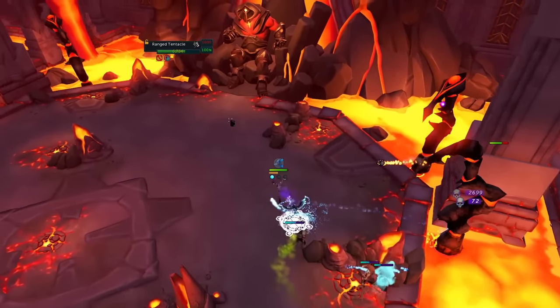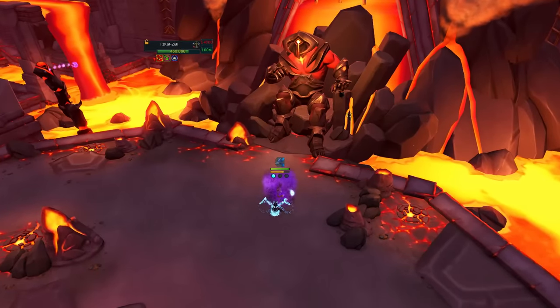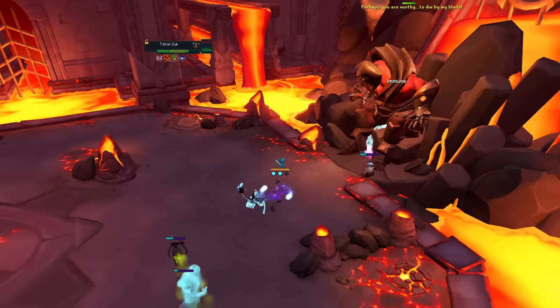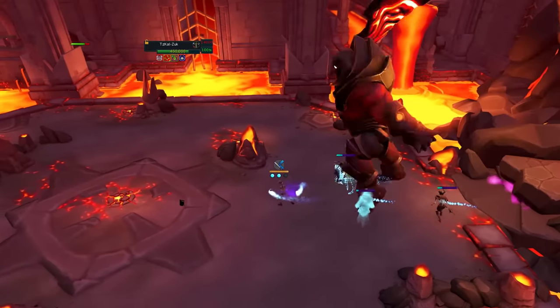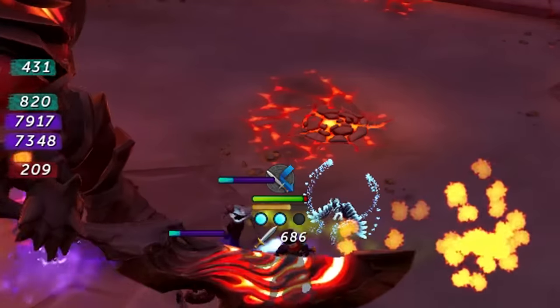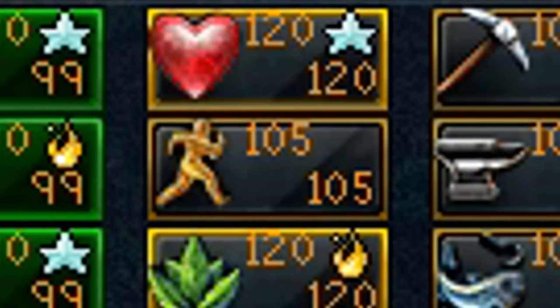The Zuk fight follows the same principles — build Living Death, spam Finger of Death and the weapon special attack, and incorporate Death Skulls if you have the Zuk Cape. This isn't a full guide, but remember: use Freedom on the bleed, keep an eye on your constitution level as Zuk will drain it, and sip super restores to keep your health high.